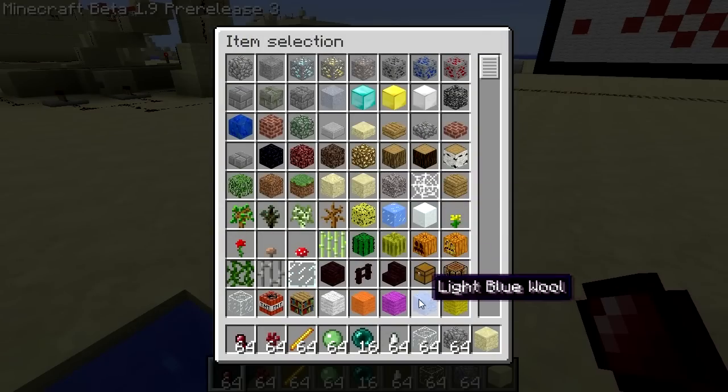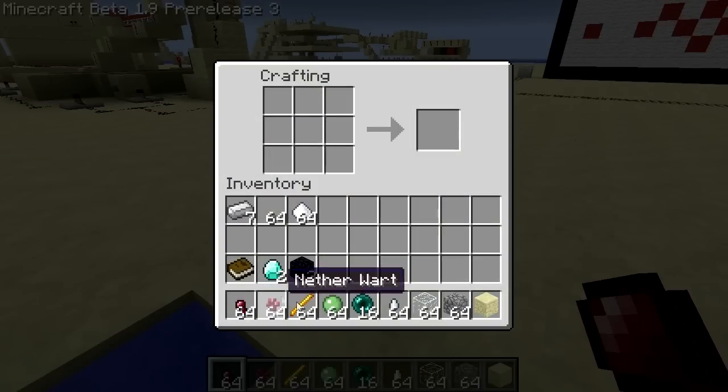Of course, I'm playing in creative so I can get the items. However, we're going to build these things step by step. To build blaze powder, you just put a blaze rod down. And to build the stand, it's cobblestone and the blaze rods.